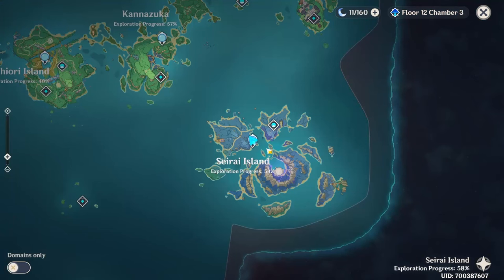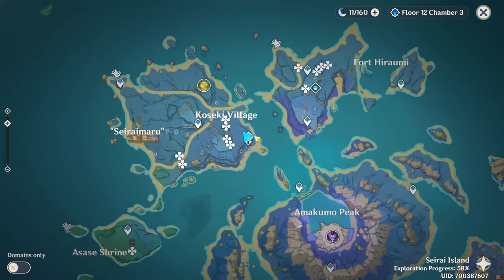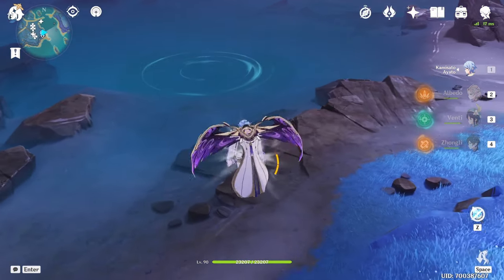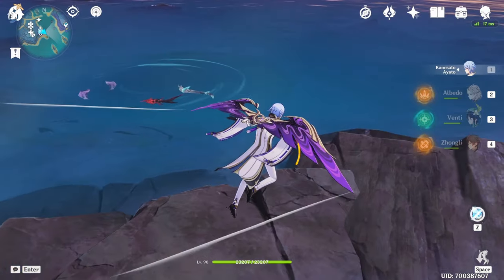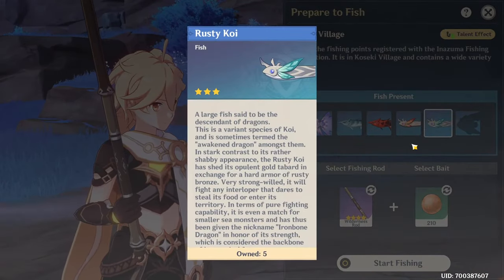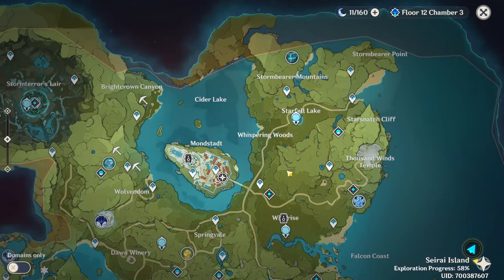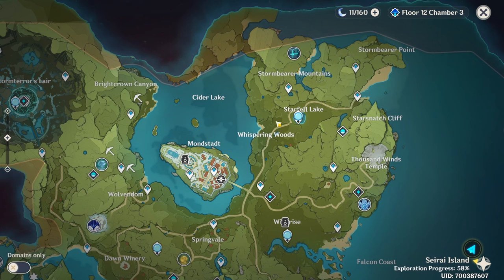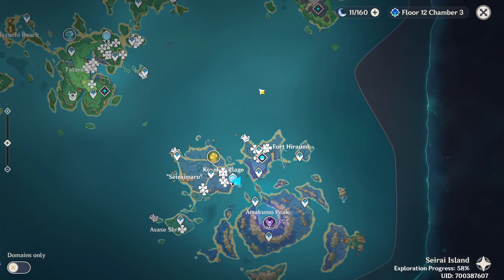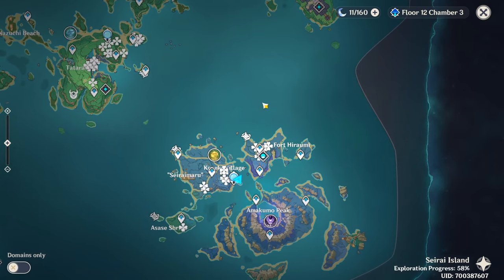Now into Inazuma. In Inazuma there is only one location for koi fish and that is Seirai Island. Teleport to the Statue of the Seven right under Koseki Village, go to the right side, hop off, glide down, and the fishing spot will be right in front of you. From this spot you can get both the golden koi and the rusty koi. To summarize: the only locations that separate the two types are Mondstadt — golden koi above Starfall Lake, rusty koi outside Mondstadt. All Liyue and Inazuma locations give you both golden and rusty koi from the same spot.